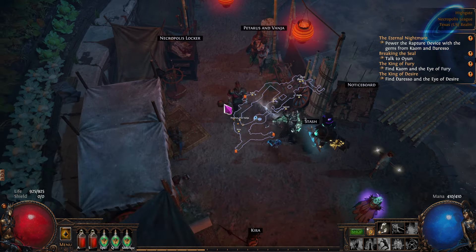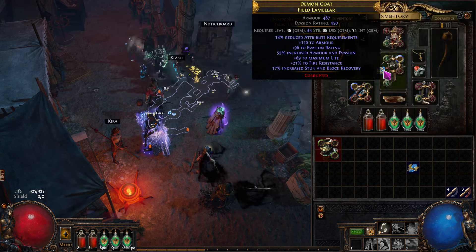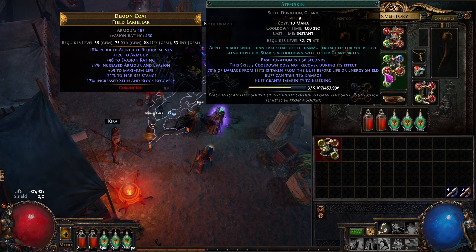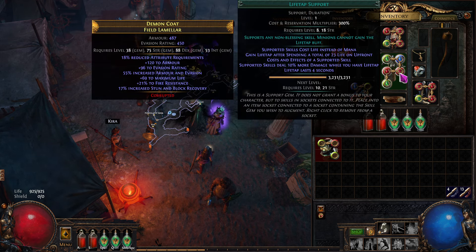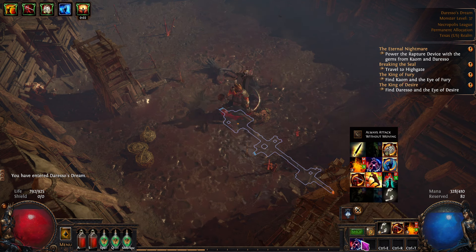So we're going to set it up with phase run, withering step, and life tap handles the automation this way. So we can just put this here and now we have all these open — we could do something like immortal call with a stone golem. For now we'll just do this. And now all this is automated: withering step, phase run, and steel skin. Because of life tap it uses life instead of mana.